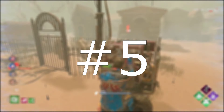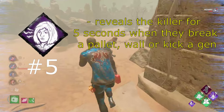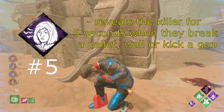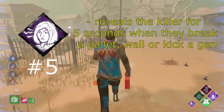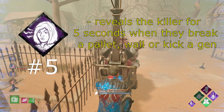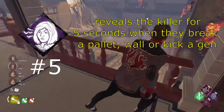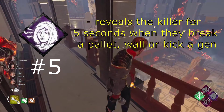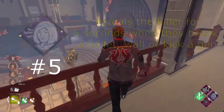We're halfway through the list and at number 5 I have Alert. Alert reveals the killer's aura to you for 5 seconds after they break a pallet, a wall, or kick a generator. This perk goes off so many times during a game — you get a ton of value out of it, and it's very passive so you don't really have to do anything to activate it. It's a pretty nice chill perk that you can use for consistent value.